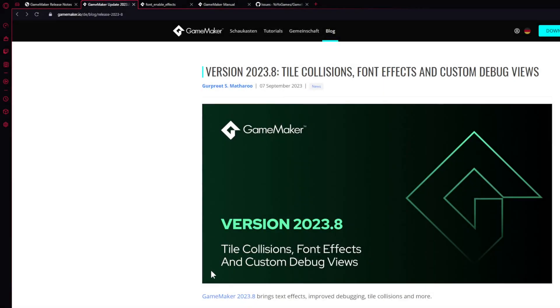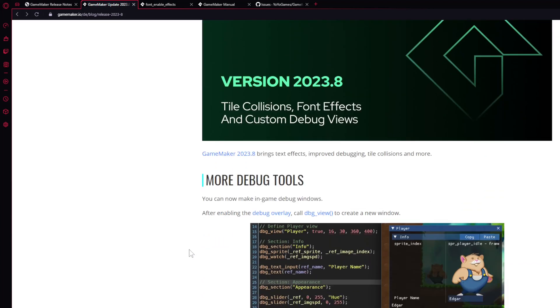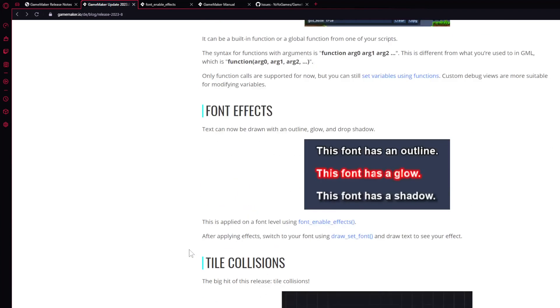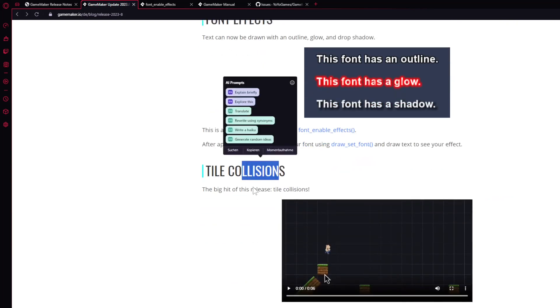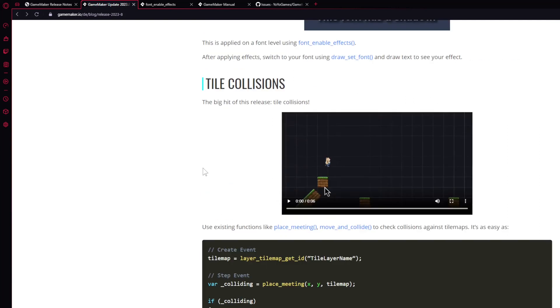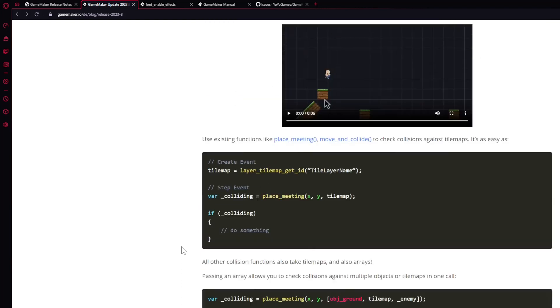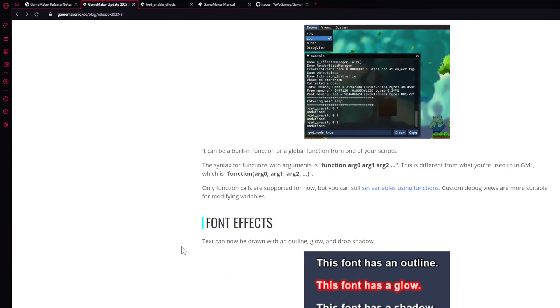Hey there, game makers! The updated dot-point 8 August update of GameMaker has been dropped, and there are a few things — some highlights. There's one highly requested feature, another highly requested feature, and a hidden one in here, so I'm just going to go over them really quickly.